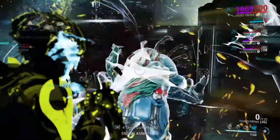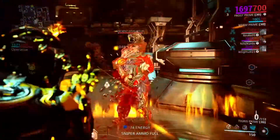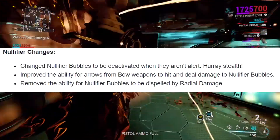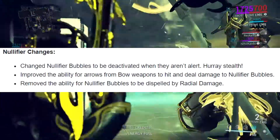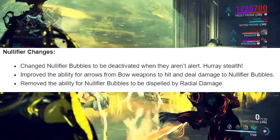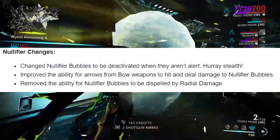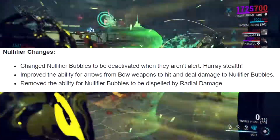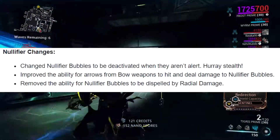The change I'm most excited about is the nullifier changes. Nullifiers will now be deactivated when not alerted, so doing Corpus spy missions will be much easier — they won't strip your Loki, Ash, or Ivara's invisibility. Arrows now also do more damage to the bubble, requiring fewer shots to deactivate it without having to enter the bubble yourself.